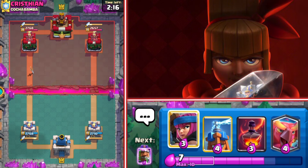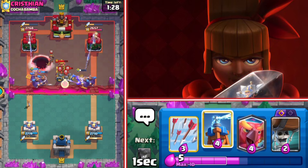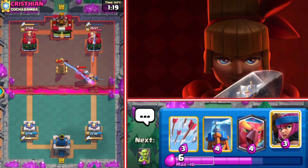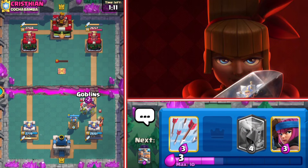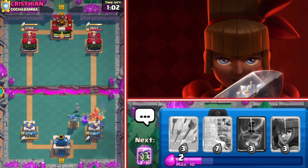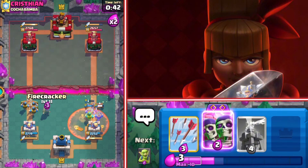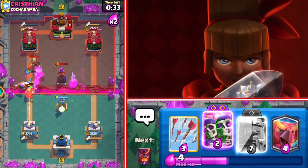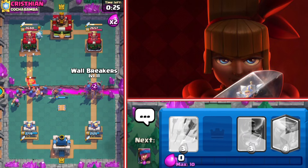Buildings are one of the best answers to the wallbreaker, especially the evo tesla, which is so popular right now. My void is ready — it makes more sense to use it against the little prince to stop his three-card cycle. The recruits might be able to take down the tesla. That was a really bad wallbreakers placement, but we'll cycle the evo version faster. Tesla in defense, goblins against the evo knight, and the phoenix against the miner. I knew he had the evo tesla cycle, so I didn't go with the evo wallbreakers there.